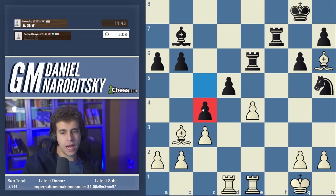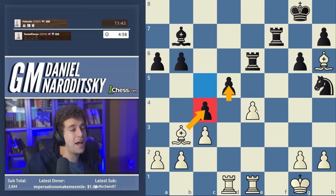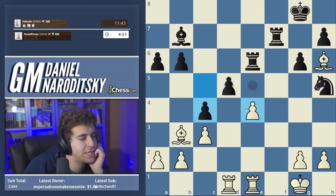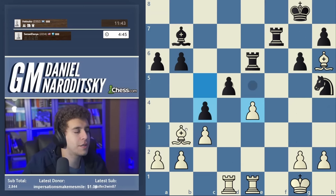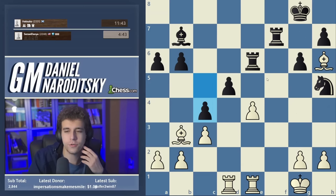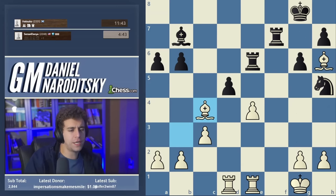Bishop takes c4 is the simplest move — that's what we're going to play. Even e takes d5 works in exactly the same way. Rook e1, and we're threatening mate on e8. Let me confirm bishop takes c4 is the best move. Rook f7 again — we can go rook f1. Our opponent just resigns after bishop c4. The game is over.